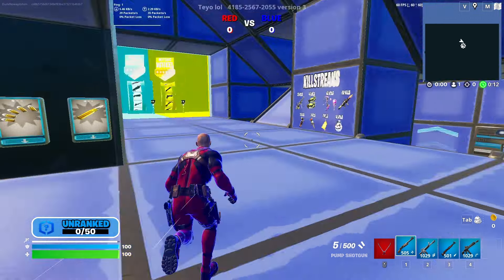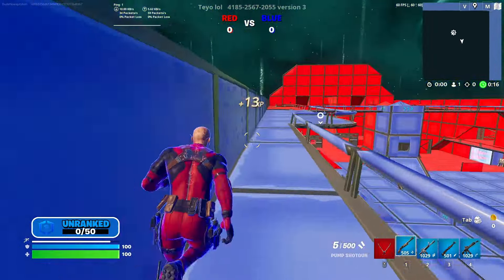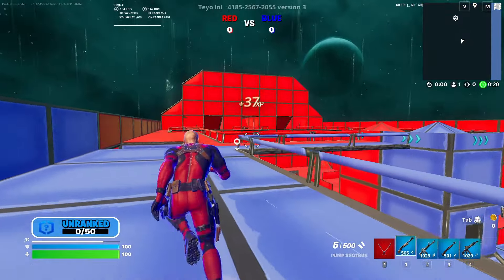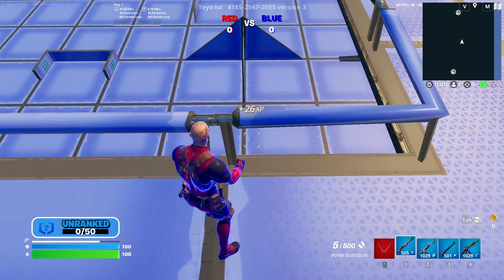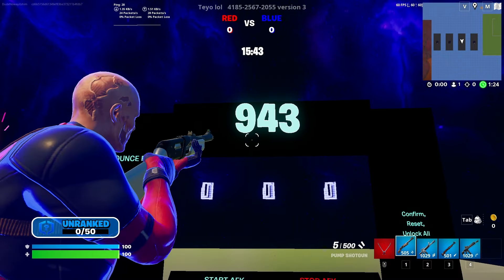Once your map has finished loading up, go to the left side of it here. You're going to go straight up, go to this little corner, go straight down, and once you see this blue and red area you're going to come over to the right — right here exactly where I'm at. You're going to do an emote and just move a little bit; it should teleport you to this area right here.